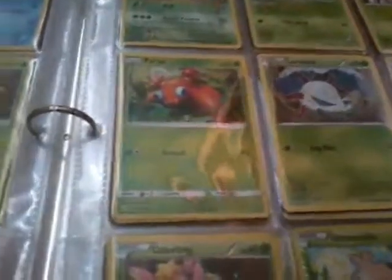Now we're going on to the leaf energies. I got a Pinsir from a Dollar Tree pack, an Exeggutor. Hold on — a Scatterbug, a Snivy, a Tangela, a Turtonator, a couple Burmy, a Paras, a Morelull, a Bounsweet, a Deerling, and a reverse Shroomish, and a reverse Ralts.